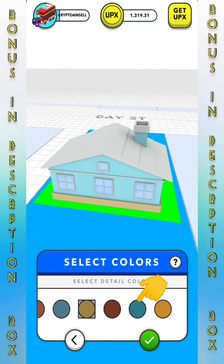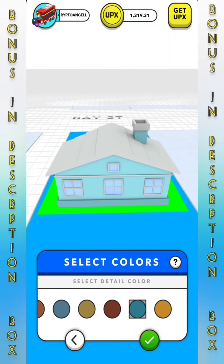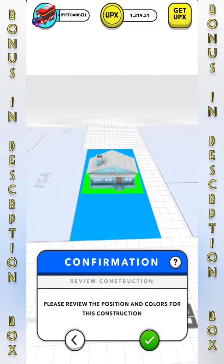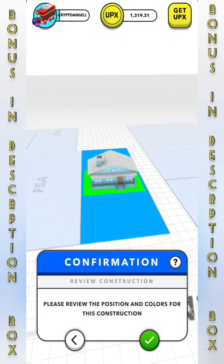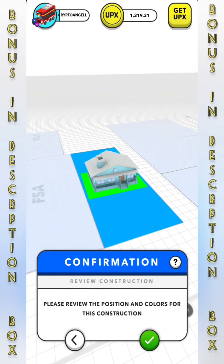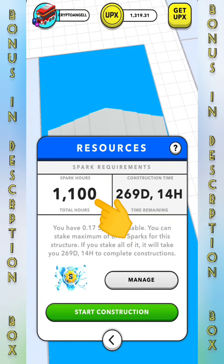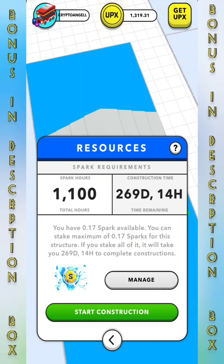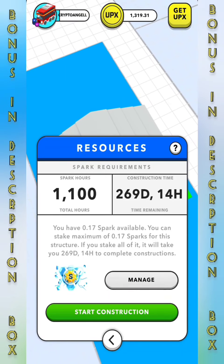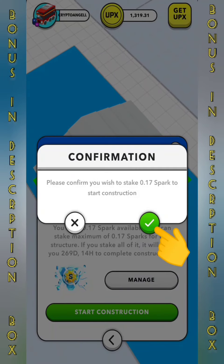Building these houses doesn't really have much effect in the game as of yet, but I personally think it will add a great deal of value and a lot of interest to the game in the near future. It's asking us to review the position and the colors. It'll take 1,100 spark hours, which is 269 days and 14 hours, staking the spark that I have. If we had more spark it would take less time. We are ready to confirm the construction — off we go!